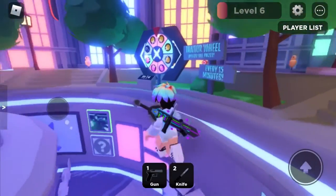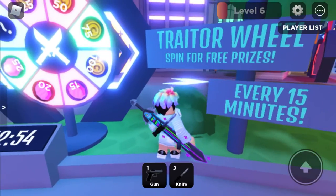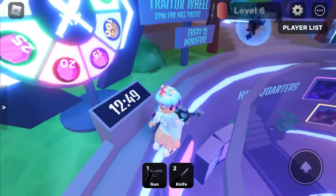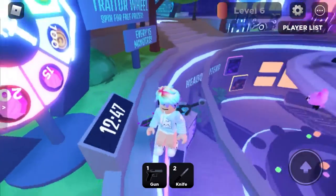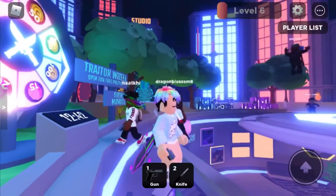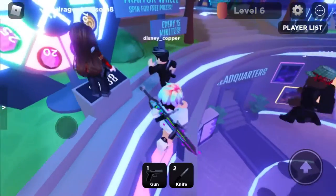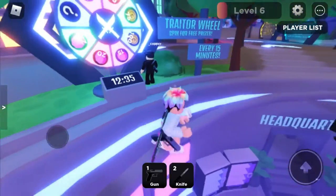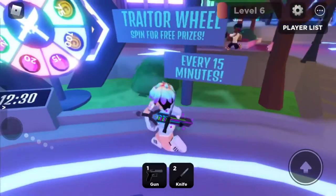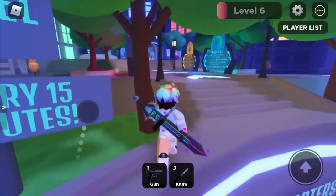You can also take out the knife and use it. Over here is the wheel — it says Traitor Wheel, spin for free prizes every 15 minutes. This just resets to 15 minutes. To spin the wheel, you press it when it says 'spin wheel.' If you leave the game, it's not going to lower the time — it just resets back to 15, so you have to keep playing the game in order to spin the wheel when the 15 minutes is done.